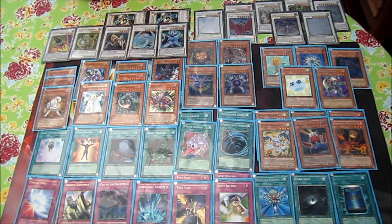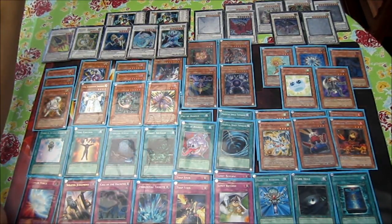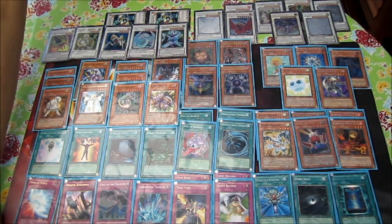Book of Moon is still such a good card even at one — it lets you stop your opponent's plays and stops monsters with continuous effects, so you can just book them and attack. Mirror Force and Solemn Judgment are staples — just good in general.